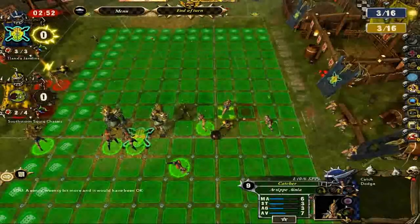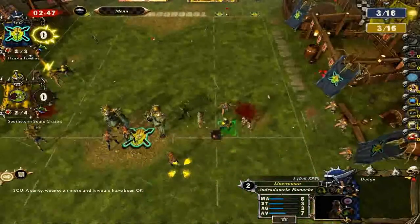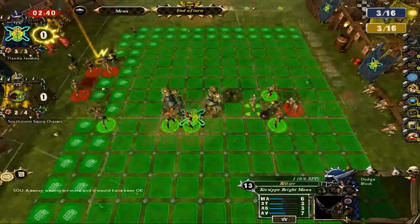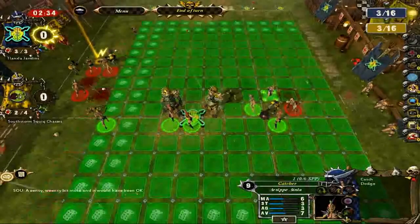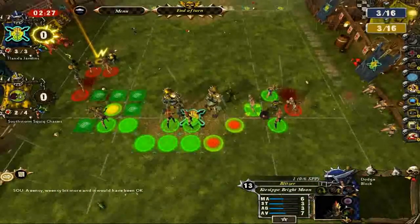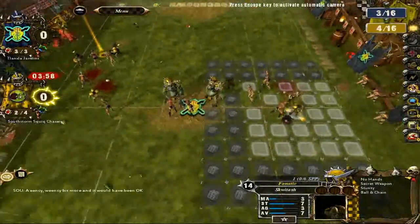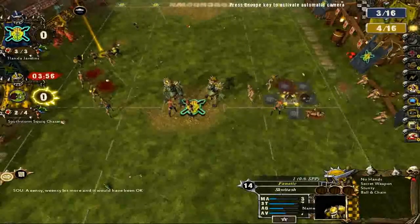We're going to totally surround this player — four people around him — and we're still getting a negative dice roll. Man, that character is strong. That's probably not a good idea to surround him then. Let's just go ahead and end our turn where we stand. What is the strength on this character? Seven strength. No wonder.